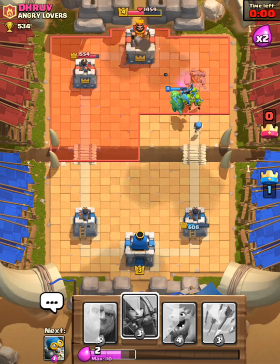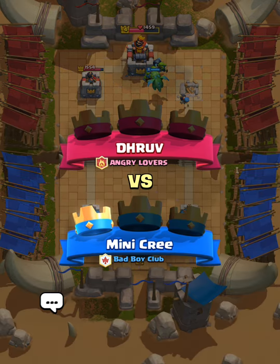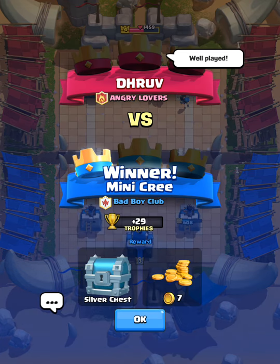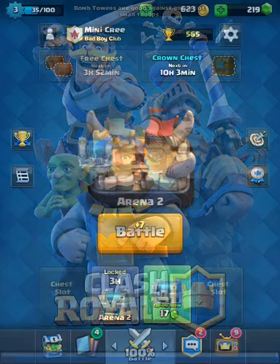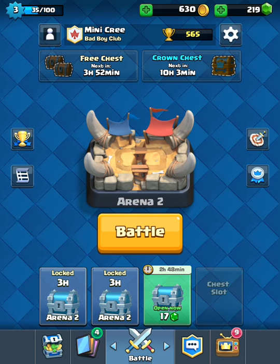It's going to be a win anyways, guys, so we're going to wrap this one up here. We're going to get a silver chest, we're going to get plus 29. That's going to conclude this — we're at 567 trophies. We're just going to wrap this one up. Thanks, guys, for watching. This has been Let's Play episode number three. Have a good day.